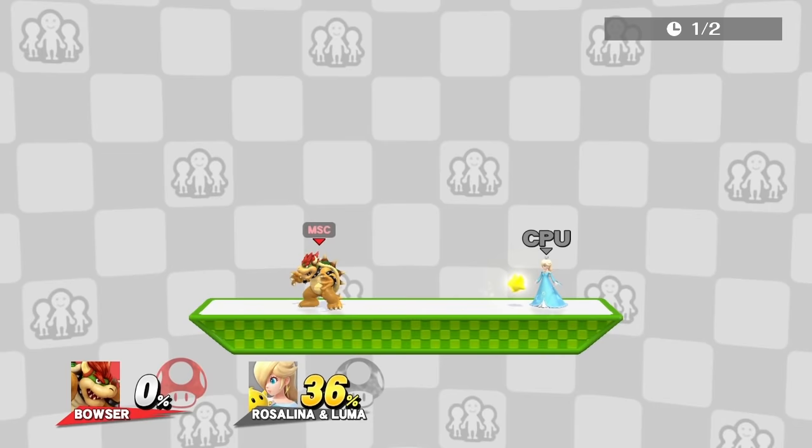When Rosalina up-Bs while Luma is with her, it is extremely vulnerable. Luma gets no invincibility frames when Rosalina snaps to the ledge and it cannot attack, meaning you can get a free kill on Luma if you time your move right. If she doesn't snap to the ledge, punish her on stage. If she doesn't call Luma back, go straight for Luma.